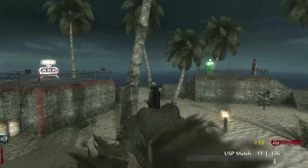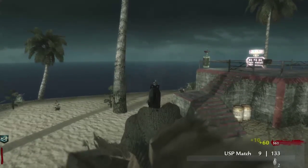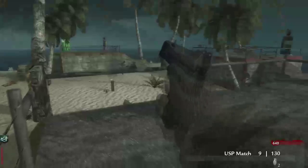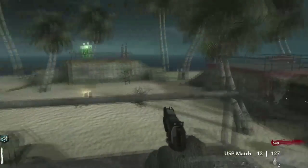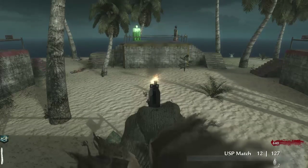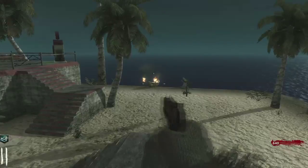The first couple rounds are pretty slow, but it does get pretty fast paced. There's a bible ending actually — it costs 15,000, it's that boat right there. You leave the island, and you can get the gift of firepower which is 7,000 right in the middle. Never got it, don't know what it does, never even done the bible ending.